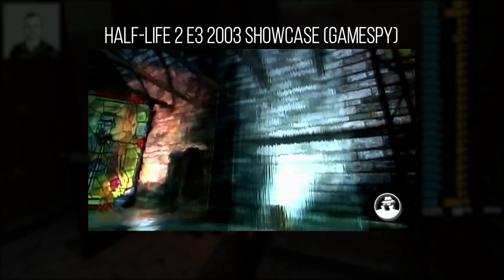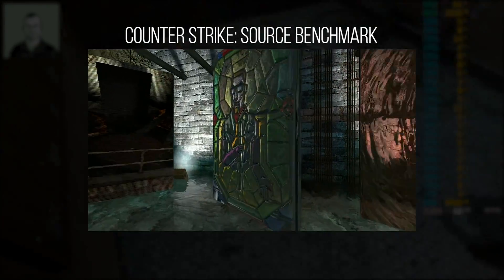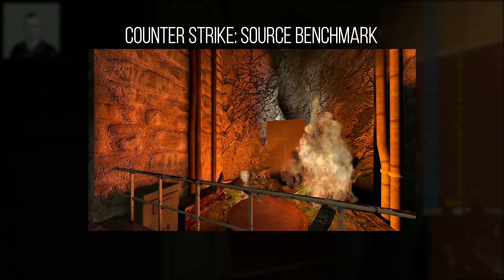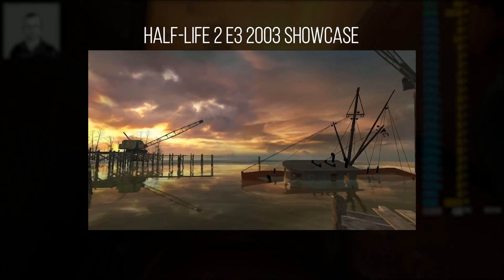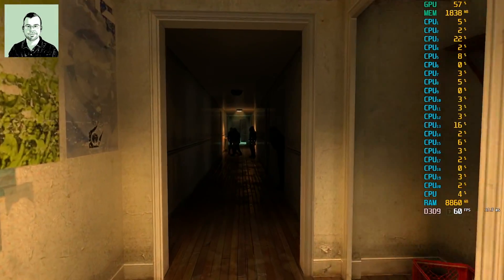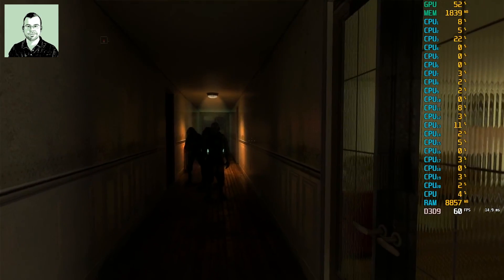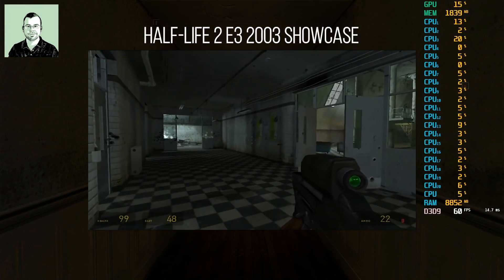These door shader effects are one of the first effects shown in the 2003 demo room — you can see through the transparent door geometry. That demo room eventually became the Source benchmark for measuring performance. Not everything from the 2003 demo was repurposed though — they showed off a docks location that never appeared in the final game, the bug bait level, and the combine pulse rifle was originally an OICW. A lot changed between the beta and the final game.